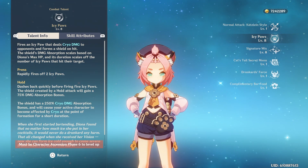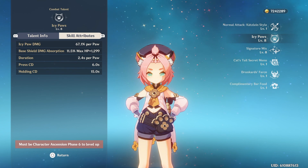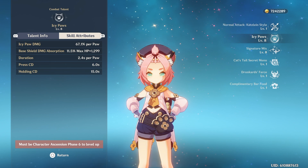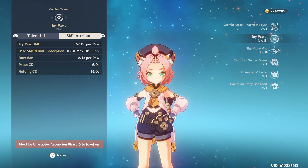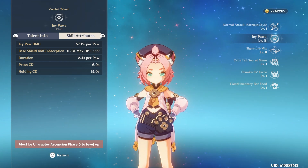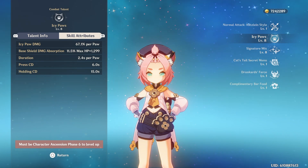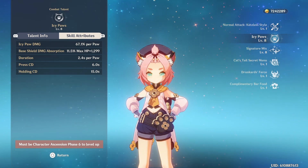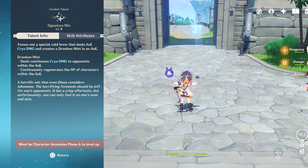Since the shield scales off your max HP, you definitely want to build HP on your Diona. Here's the scaling for her E: the duration is 2.4 seconds per paw that hits the opponent, so with all 5 paws hitting, your total shield duration will be 12 seconds. The cooldown of the hold is 15 seconds, so if you do hit all of them, you only have a 3-second downtime on your E.